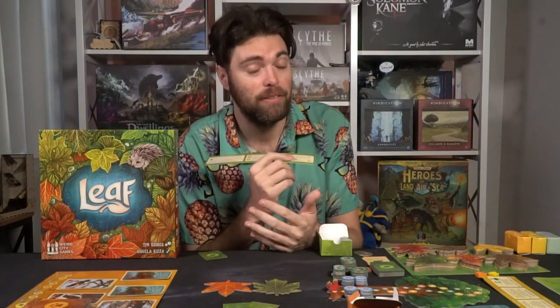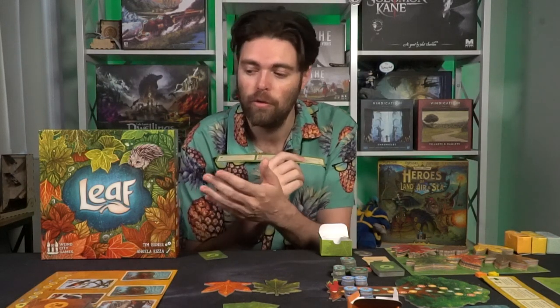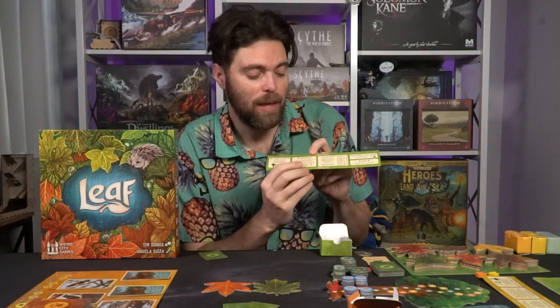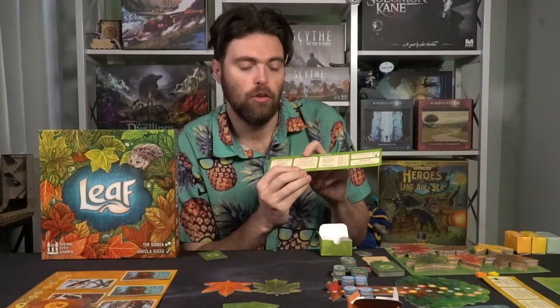Sun tokens are worth some points at the end of the game, but turning in three on a single turn moves the marker and scores six, five, or four victory points depending on how far along the board you are. Mushrooms: placing them on leaves and grouping adult mushrooms scores victory points — one mushroom scores one point, two scores three, three scores eight, and four or more gives you one for each extra, so three is again the sweet spot.